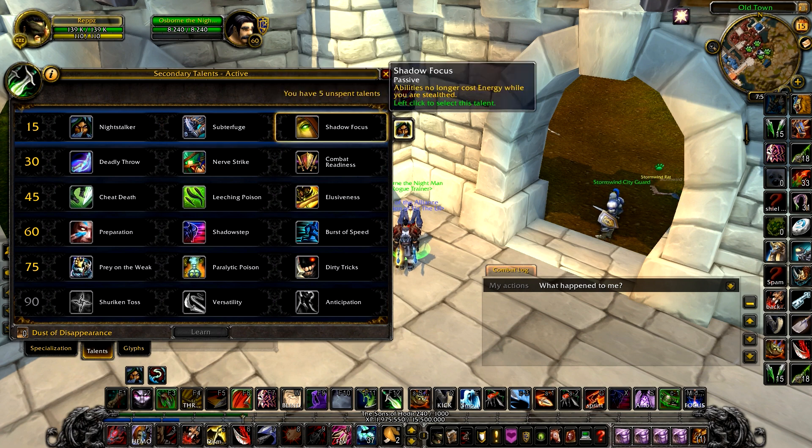Dueling — Shadow Focus. Abilities no longer cost energy while you are in stealth. This is going to be a really great, amazing talent. Think about it: if you have Shadow Focus, you can pretty much get off your garrote into a full 5-point kidney without costing any energy from your opener. It doesn't work with Shadow Dance, but it's still amazing.